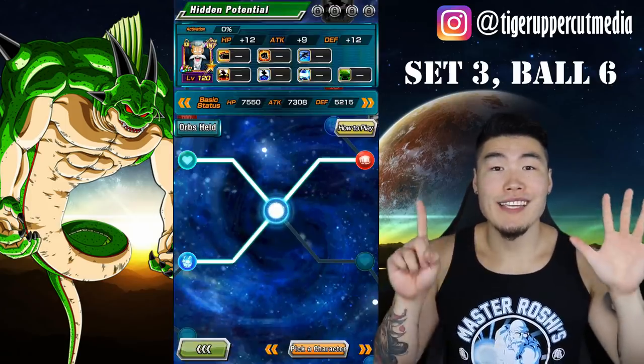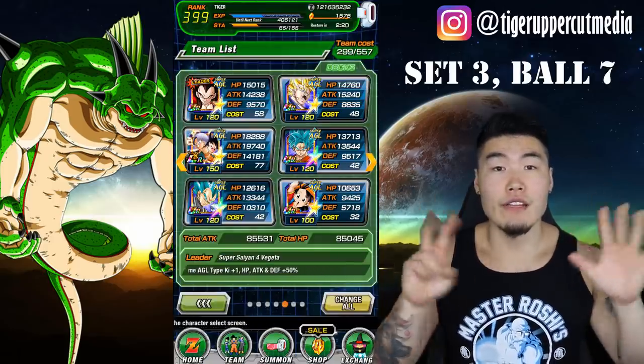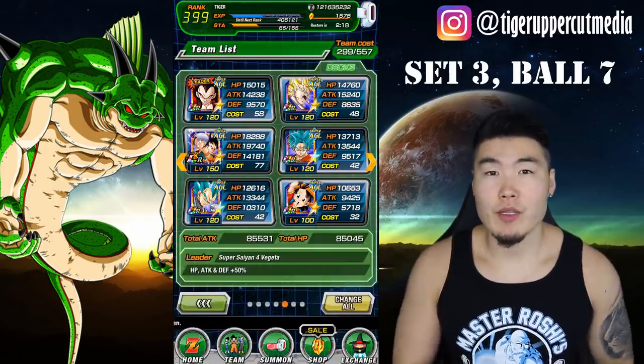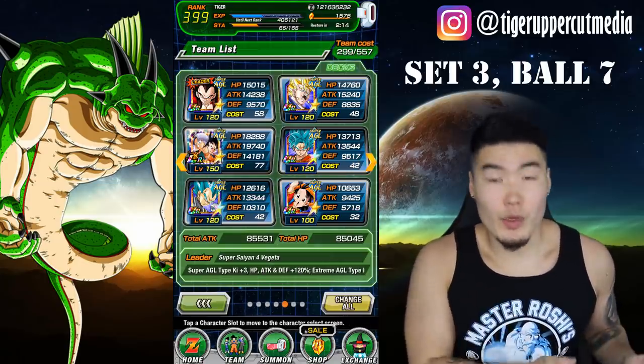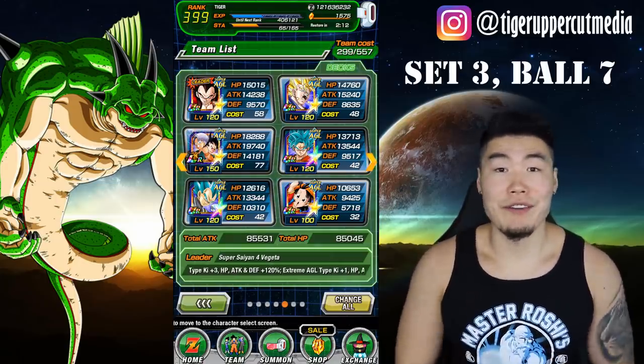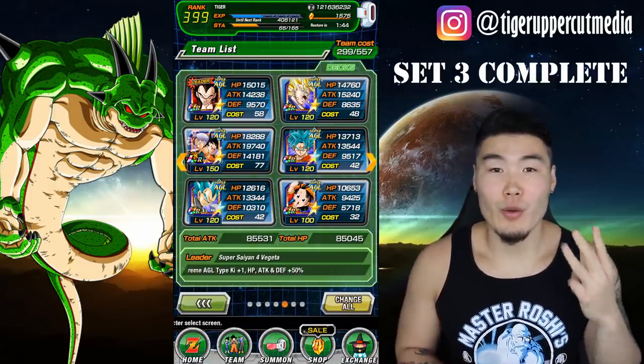Set three, ball six: raise the hidden potential of a character — one node should be enough. Set three, ball seven: finish a level with a monotype team, so basically a team where all the units are the same type. This Super AGL team for example would work just fine. At this point you should have collected all the Dragon Balls you need for your third and final set of Purunga wishes.